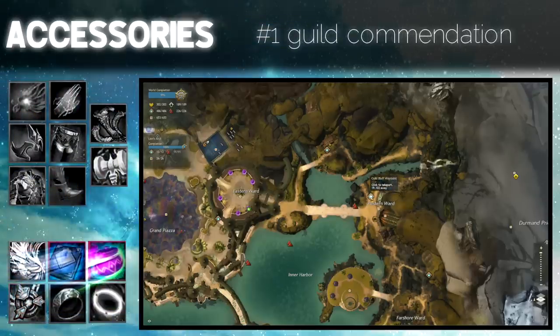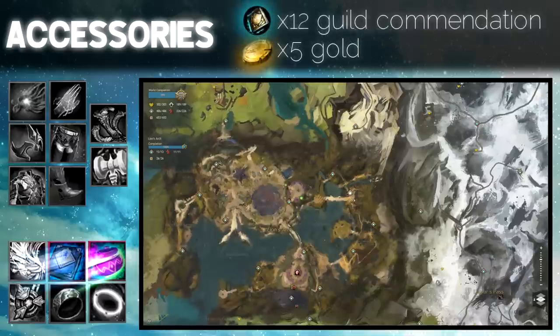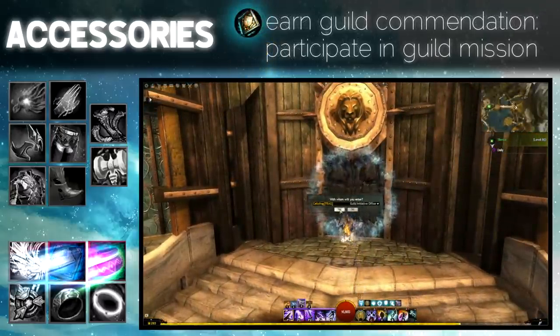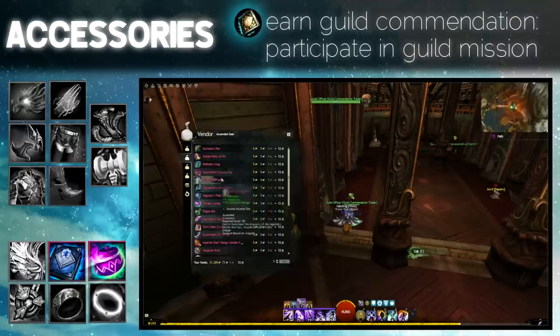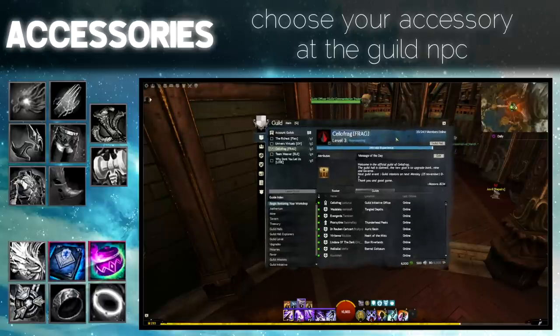Ascended accessories. The best way is to buy accessories with guild commendations. Guild commendations are a currency earned by participating in guild missions while representing that guild. The guild commendation trader located in Lion's Arch will sell you accessories for 12 guild commendations and 5 gold. If you don't have any guild, you can join my own guild available to everyone — if interested, you only have to join my Discord server, link is in the description.